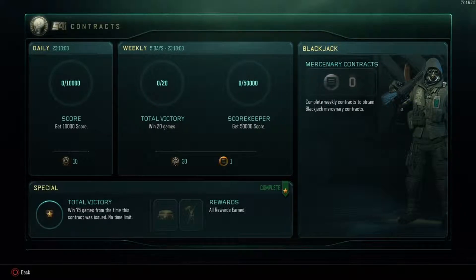And then your weekly — this is how you get Blackjack. You need to complete, I think, at least two of them. I think you need to complete both of them, because as you guys can see, the rewards for doing both are 30 Crypto Keys and one Mercenary contract. So I think you need to actually do both of them.